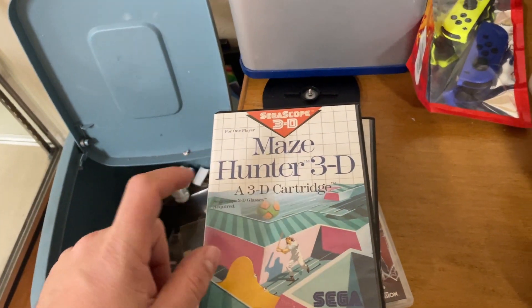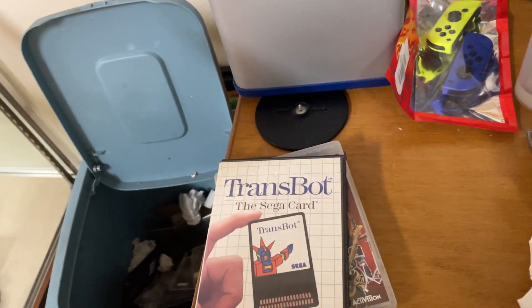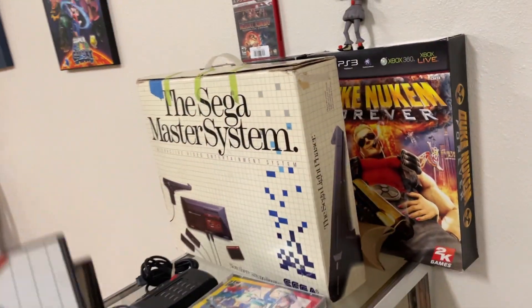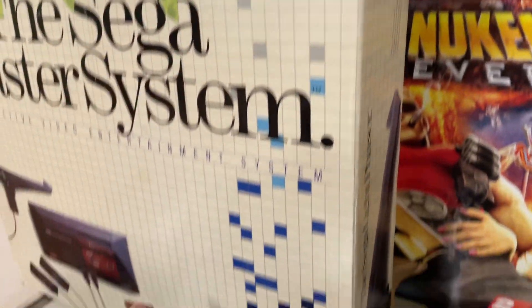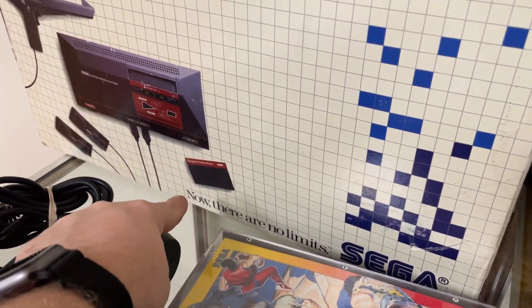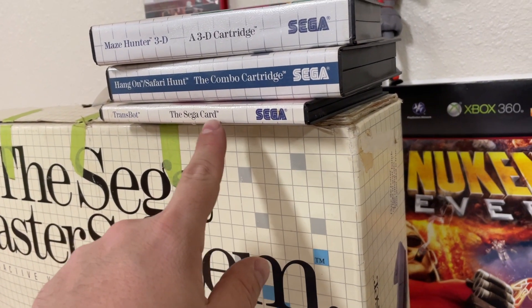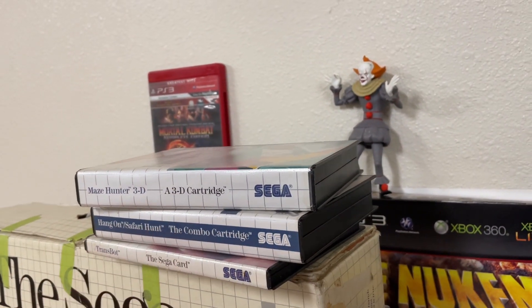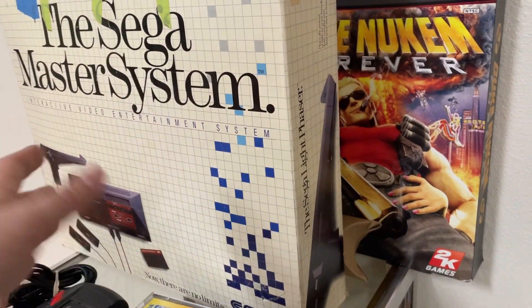We also got some Sega Master System games to test out this system. We got the combo cartridge, which is Safari Hunt and Hang On. Then we got a card game, and Maze Hunter 3D is going to be my test card. So I can start testing these systems if they come in.